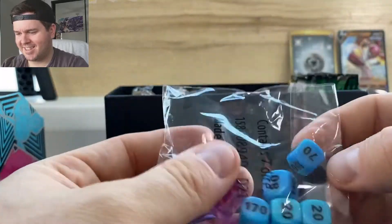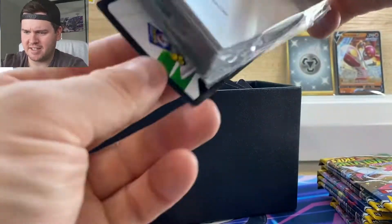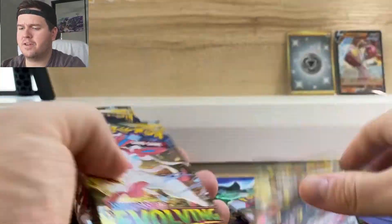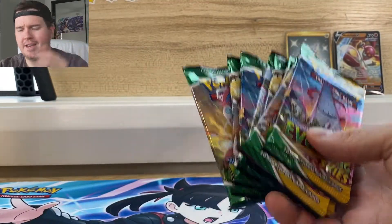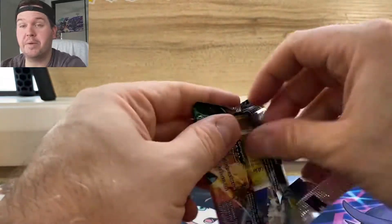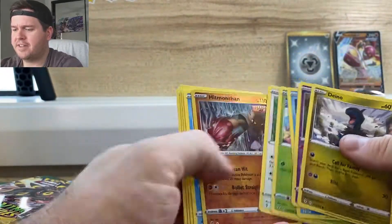Oh, those are cool dice — I think I like the color of these dice a bit better. That cool purple, pink, and the blue. Very nice. The dividers, cool sleeves, very nice. Speaking of my sealed collection, I do want to do a video on that — show you guys what I've got. You can probably see a bit of it behind me in the cabinet. I will do a video just like I did with my binders, showing off all the sealed stuff in my collection.